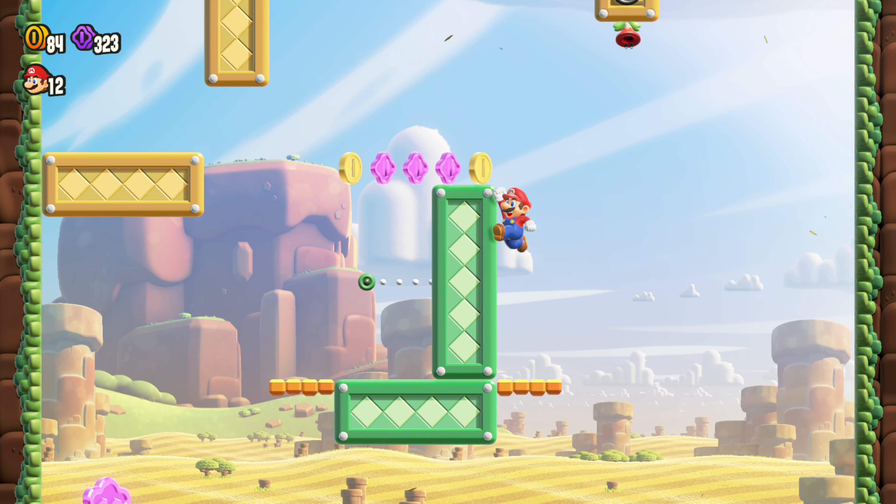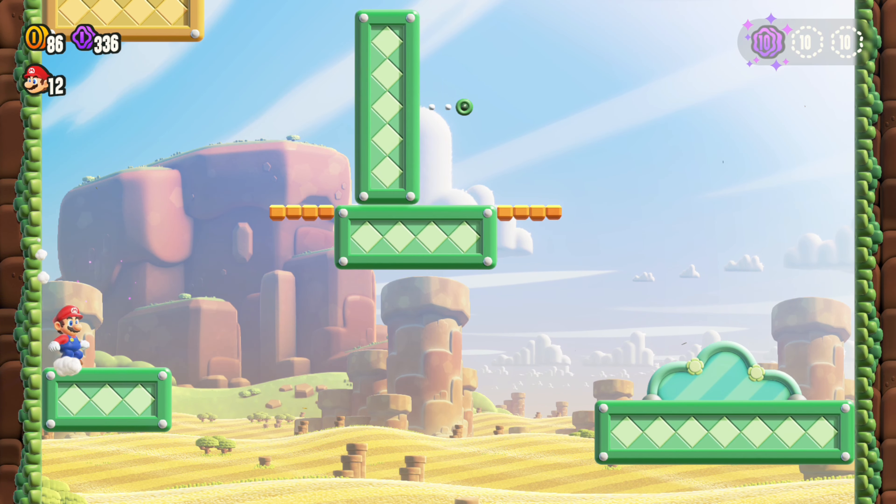The first purple ten coins is here on the left. You just want to go up above and around this platform and drop down and grab it.